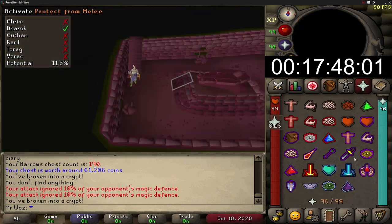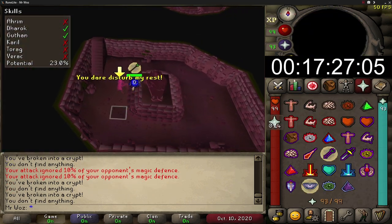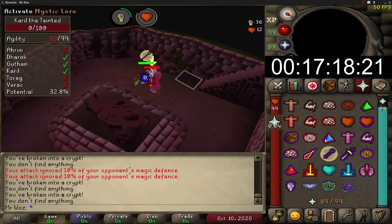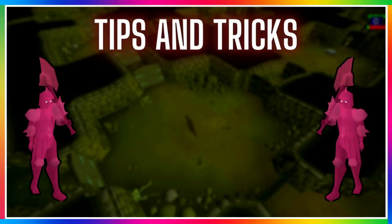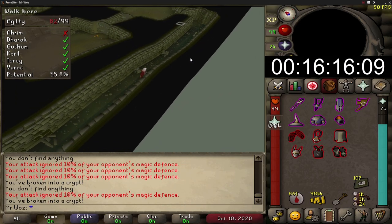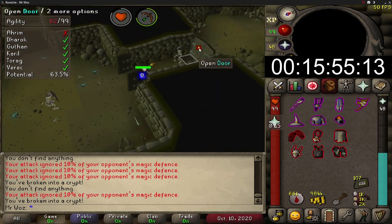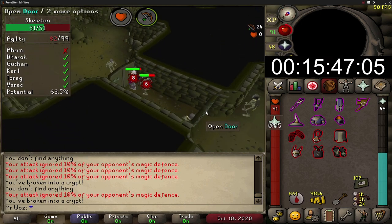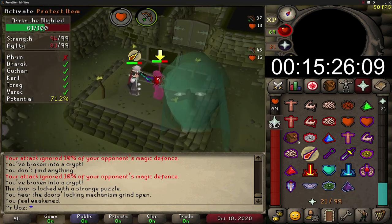Before the price check I'll give you some tips and tricks to make your Barrows runs more fun and earn more GP per hour. First tip: if you log out or disconnect, your Barrows run progress will be saved. I really like this feature — back in the day my PC wasn't great and I'd disconnect quite a bit, or sometimes I'd have to log off for dinner or housework, and when you log back in your progress is saved so you can continue where you left off.